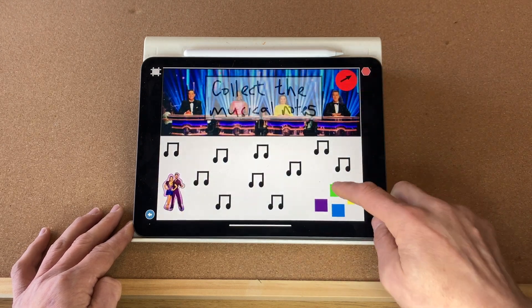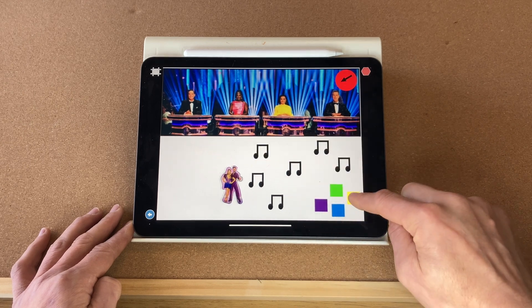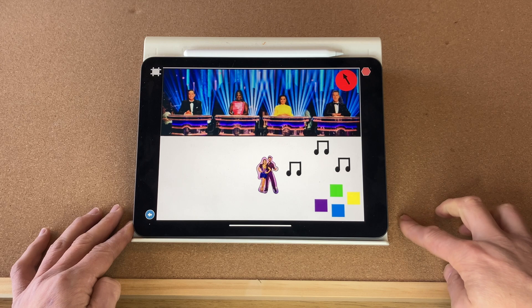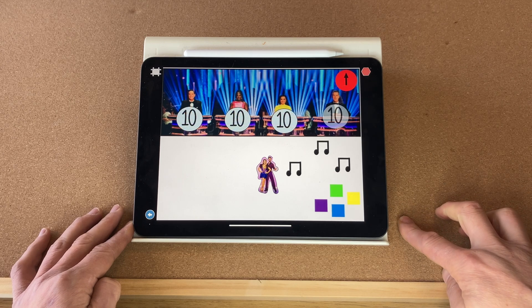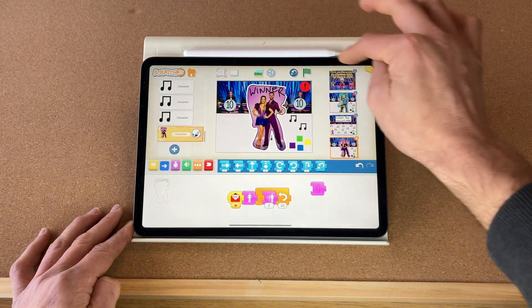Let me show you the other players you can play with. Veto and Sarah — exactly the same happens again. We move them around as a couple, and when the time runs out the judges judge, give their scores, and there we have the winner.